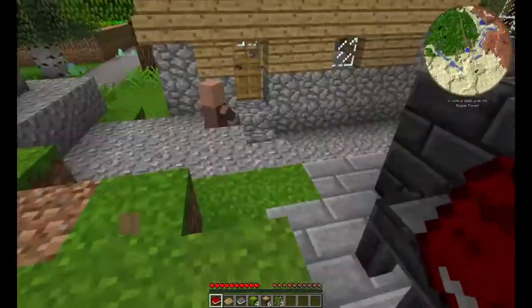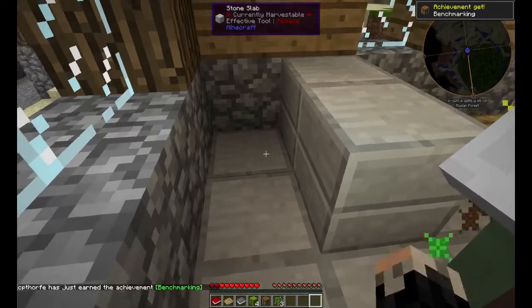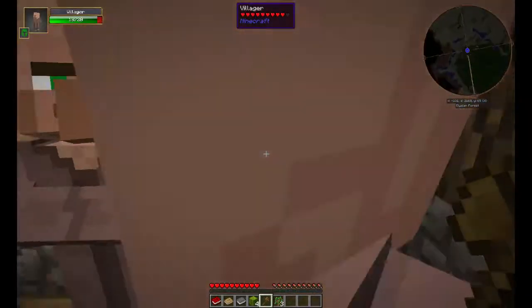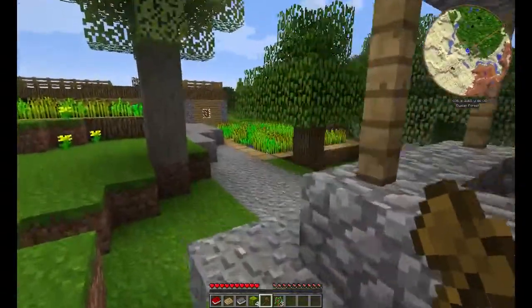I guess we'll use this guy's house. This place is busy. We'll get back to it - I'm just making some basic tools. I'm going to make an axe so I can chop some wood more easily. I'll make a sword because we're probably going to have to deal with zombies later. Where there's villagers, there's bound to be zombies. Pardon my French there.